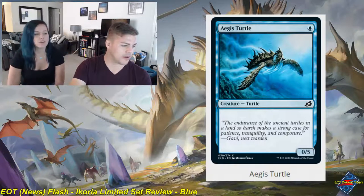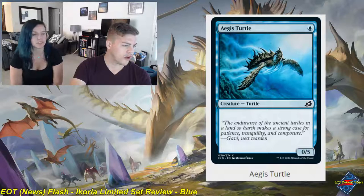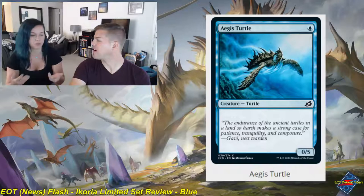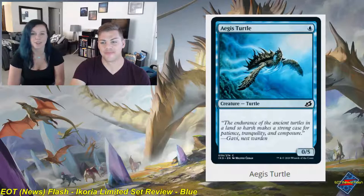It can attack — it doesn't have defender — so if you have the white enchantment Solid Footing you could turn this into effectively a 5/5 attacker. Why you would do that, no idea. But it's a 1.5 for me, not all that exciting.